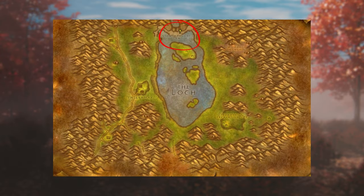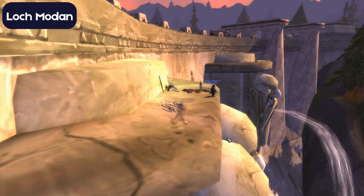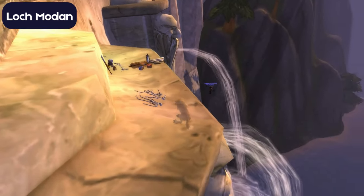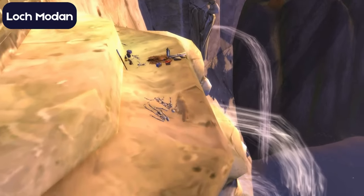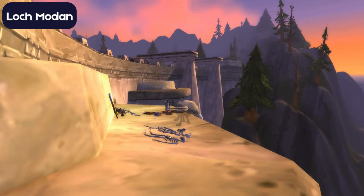Following your previous endeavors, your next destination lies in Loch Modan. Your task is to locate the eagle figurine situated atop the Loch Modan dam. To access it, you'll need to skillfully jump onto the carved heads facing the Wetlands. Once atop, interact with the eagle figurine to proceed.